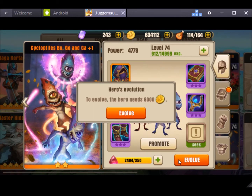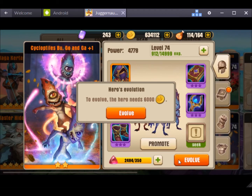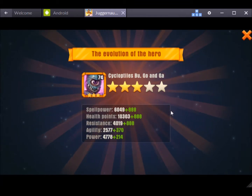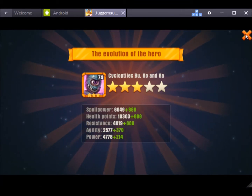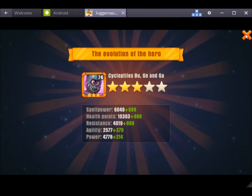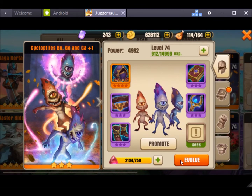To evolve to 3 stars, you need 6,000 gold and 350 hero stones. That's quite interesting — it seems like the same amount of stat points as before.